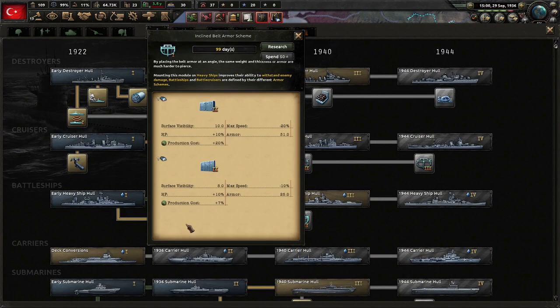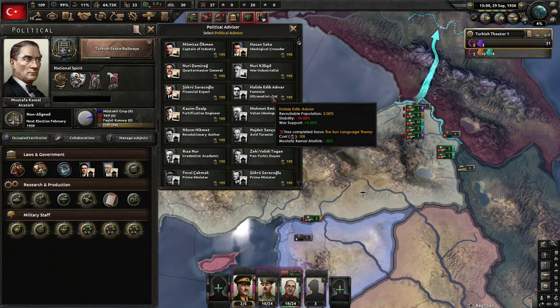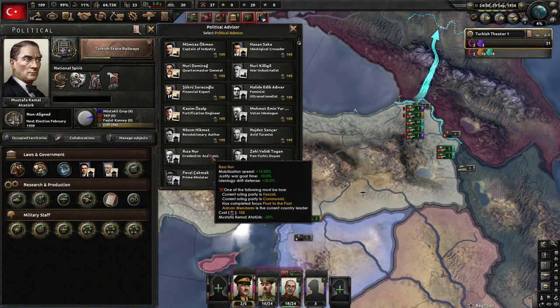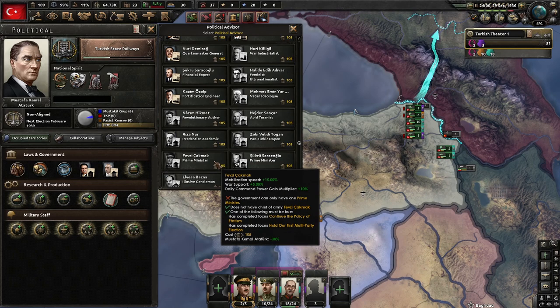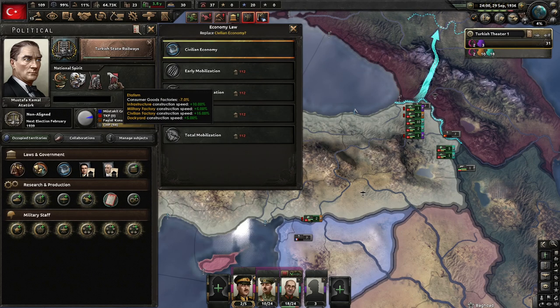That has to do with client belt armor schemes. Right now we could throw on someone else — ultra-nationalist. That person must be a real person in history because it seems kind of wild. There's a lot of wild stuff around here. I've got to play as communist Turkey someday — I will, I promise. We can only have one prime minister. Looking at operative slots and what we can't change — we need more war support and our national spirit kind of hurts us.